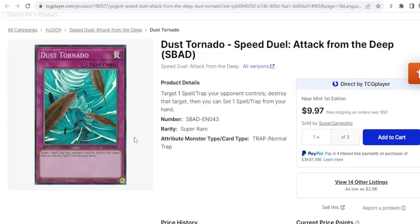Another thing: if you're playing Joey, Dust Tornado is super good. Say your opponent has two back row and you attack — they activate a trap, you negate it with Joey. You can now Dust Tornado the other one, which may very well be a Wall of Disruption. They're not going to be able to respond to your second attack, so both of your attacks will go through with a Dust Tornado plus a Joey skill.